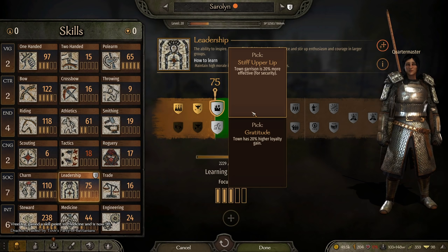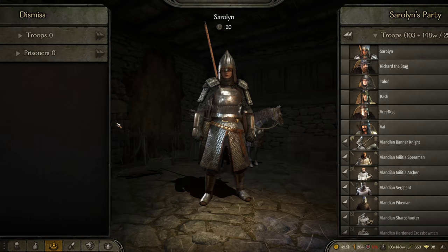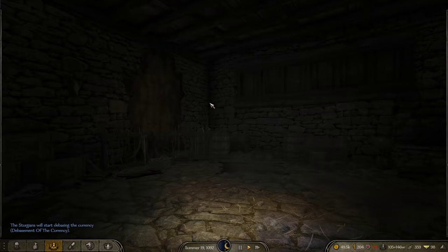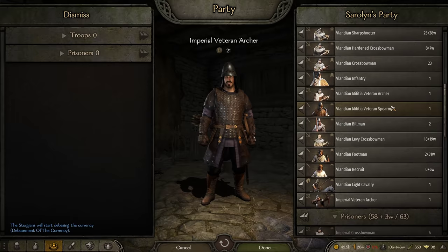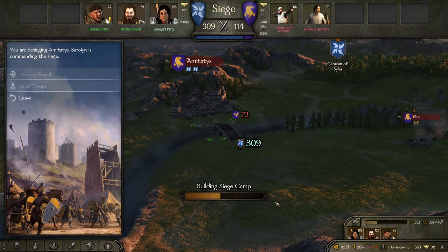I am going to pick 'Stiff Upper Lip' for additional security, because additional security might help me befriend nearby notables. And then we have a few prisoners. There are some issues here — I need to trade that Imperial Veteran Archer to one of my party members.